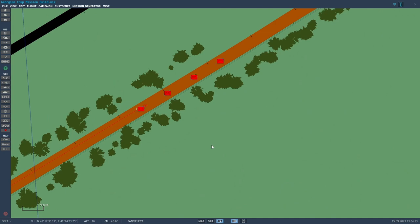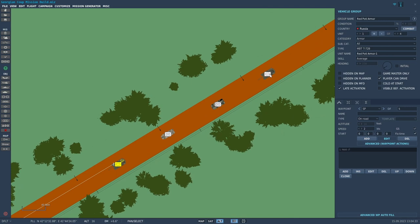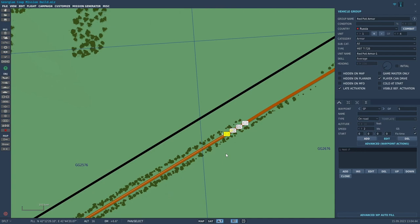I also put down a group of four armor pieces called red Poti armor — they're Russian. The first one is a T-72, the second and third are APCs: a BTR-80 and a BMP-3, and the last vehicle is another T-72.